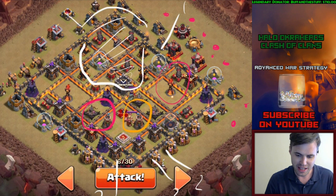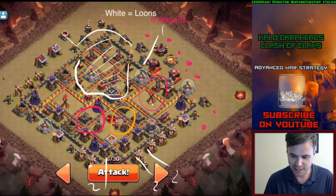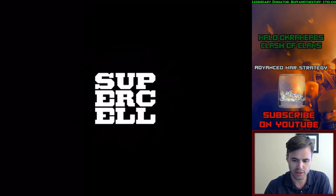Those loons are to take care of the archer towers because those archer towers will be hitting the dragons as they come into the expos. So that is why it's needed and the plan is perfect. Of course this white section here is going to be cleared by the kill squad. Going to get the job done - lo and behold definitely what happens is a big awesome three star.